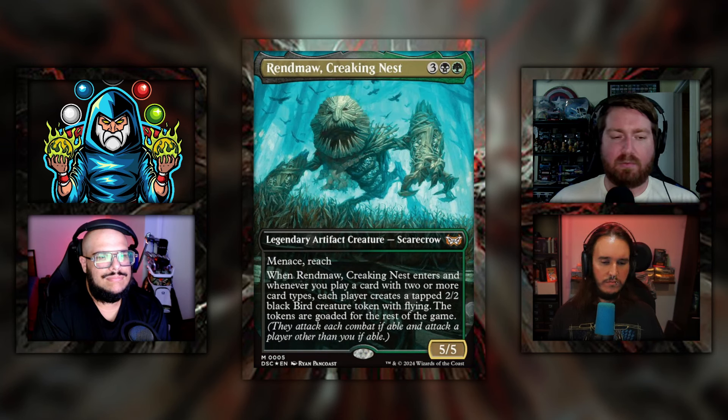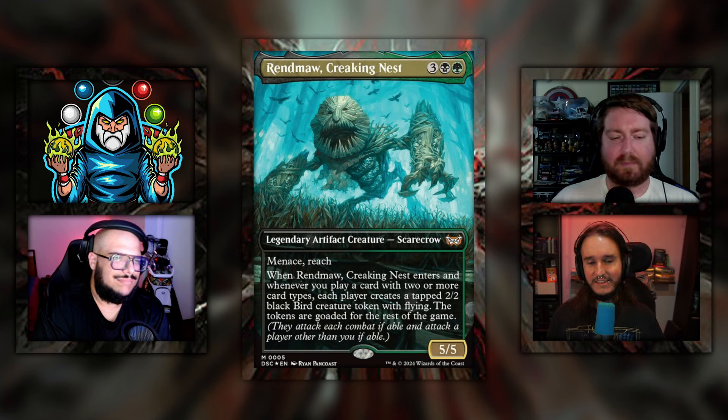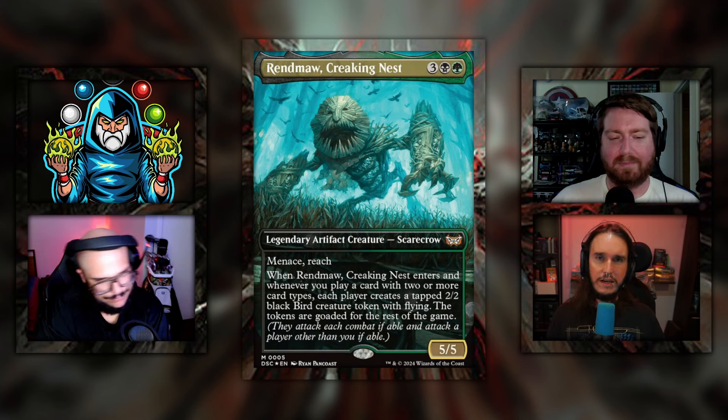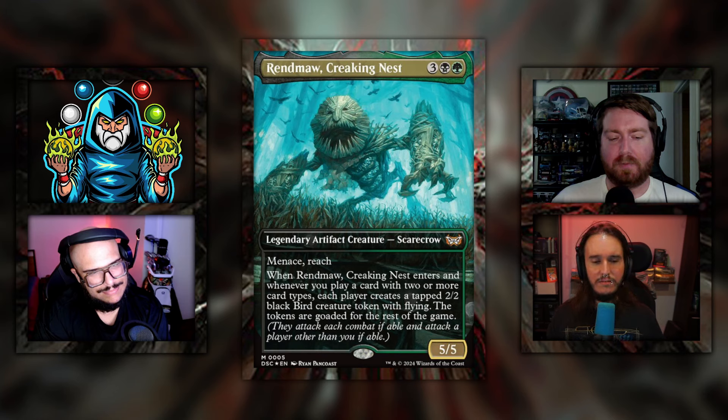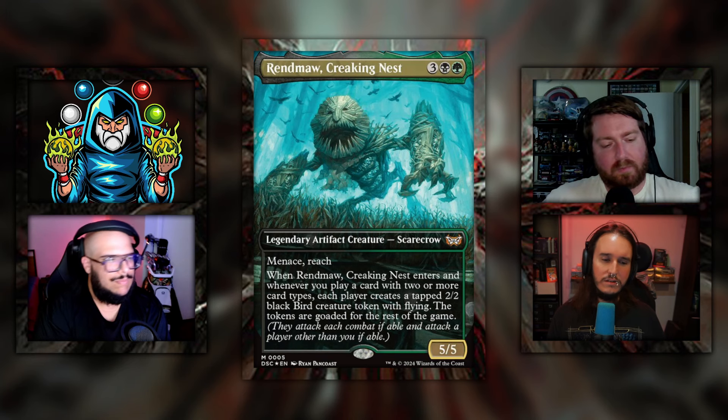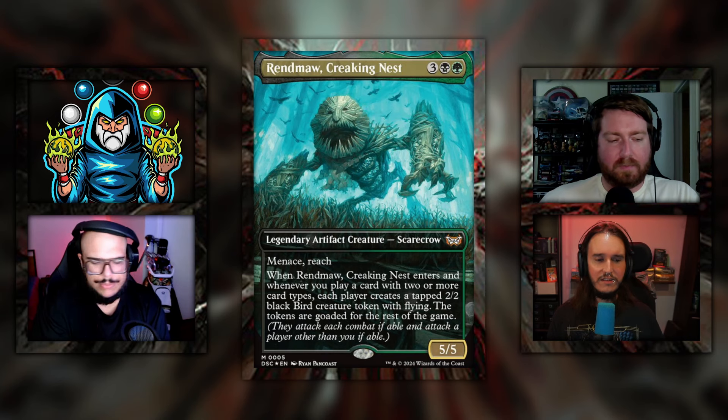The backup to Death Toll is Rendma, Creaking Nest. It's three black green for a 5/5 legendary artifact creature scarecrow with menace and reach. When it enters and whenever you play a card with two or more card types, each player creates a tapped 2/2 black bird creature token with flying — the tokens are goaded for the rest of the game. That seems like a fun deck — I wouldn't even call this a meme, this is just a good old fun deck. This is Golgari goad, which didn't exist until now.